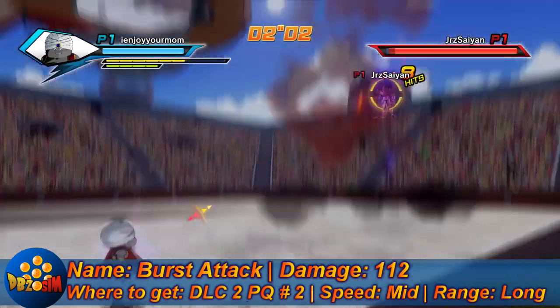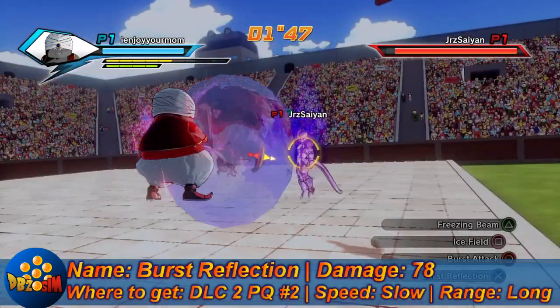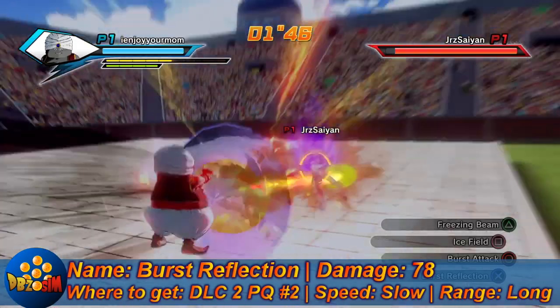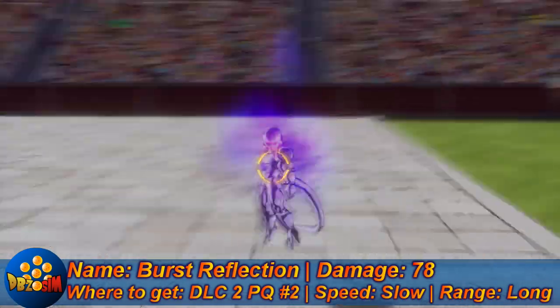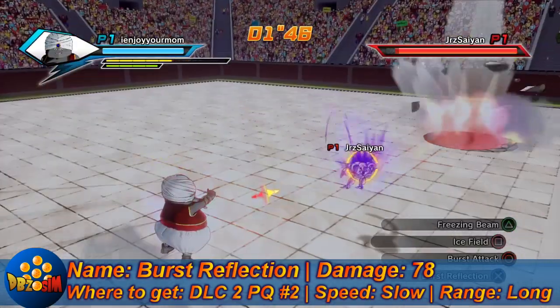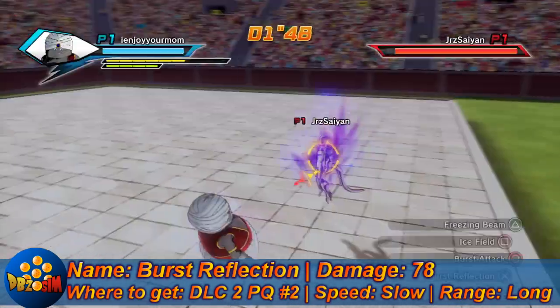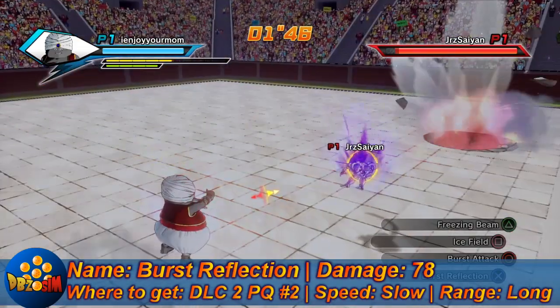Up next we got Burst Reflection: 78 damage. Also from DLC 2, specifically the second PQ in DLC 2. Slow attack with long range. I don't really see what's great about this one — it looks kind of fancy I guess, but not that effective.